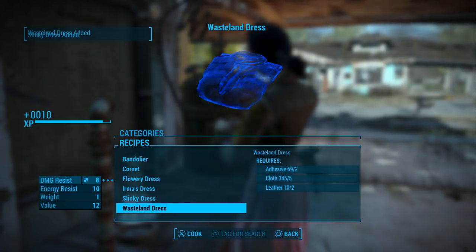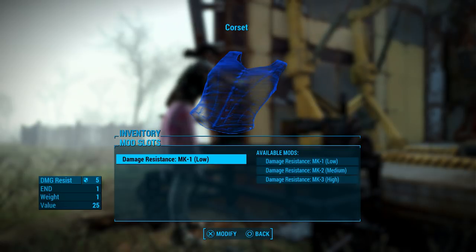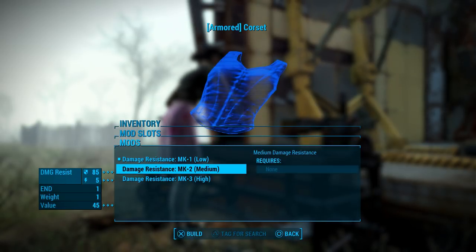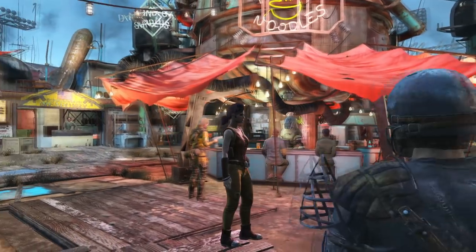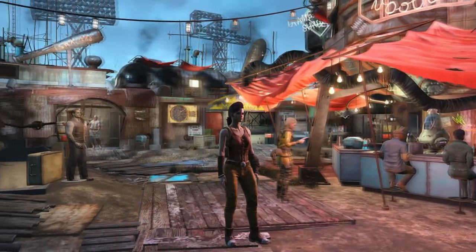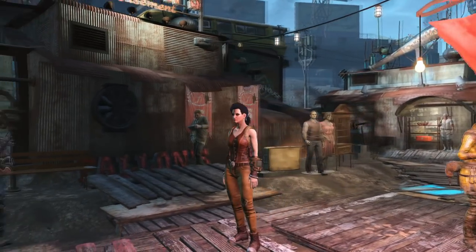All of these outfits can be crafted at the chemistry station and modified at the armour workbench. I'm not sure why they cut the bandolier from the game, because it's a pretty neat piece of clothing that can make you look like Lara Croft if your sole survivor is female, or Nathan Drake if your sole survivor is male.